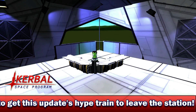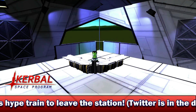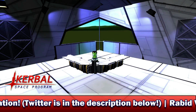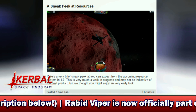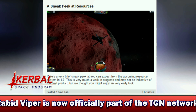First, we have something to cover in the form of a new screenshot which has been released by Squad, showing off what appears to be the new resources system within KSP 1.0. Here is the screenshot — I shall pop it on screen now for you. It shows an ion-powered probe, maybe showing off some of the balance tweaks that could be coming within 1.0.